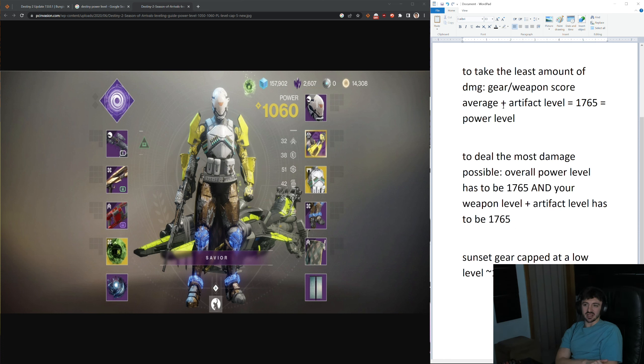To take the least amount of damage possible — so you're not disadvantaged taking more damage — your gear and weapon score average and your artifact level combined need to equal 1765. This is your power level, and it shows right here. We're going to use this guy as an example. His power level is 1060 — you can see it right here, it's just this big number right here when you open up your character screen.